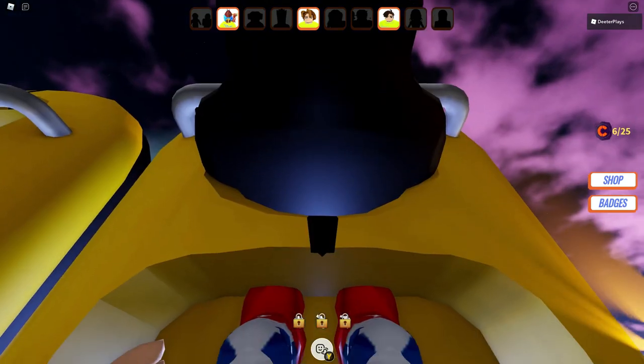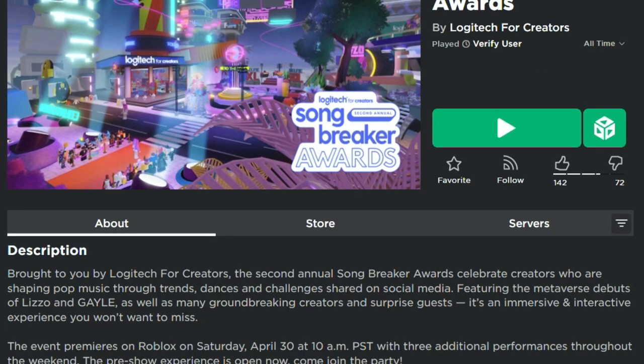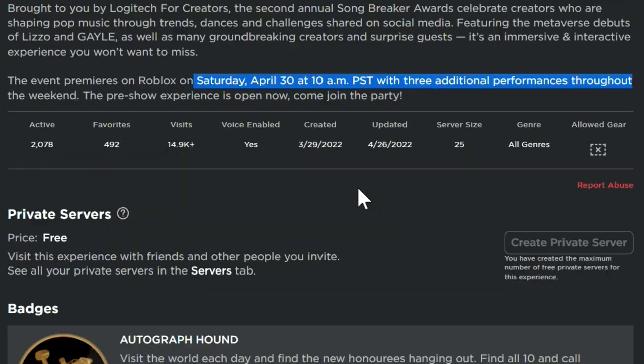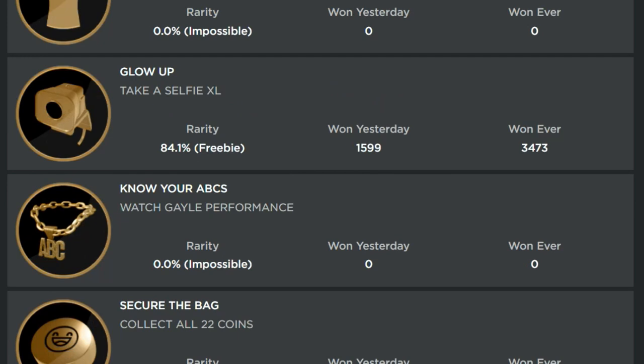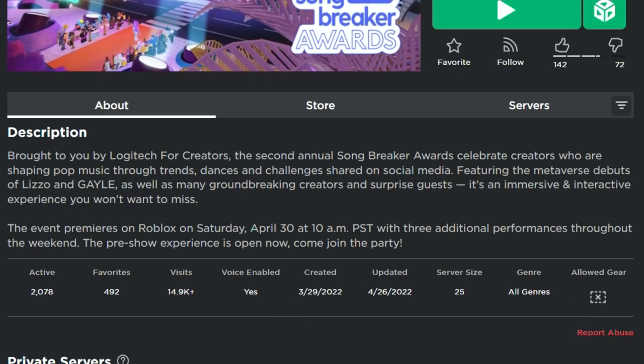Looking at the other badges from this event, it's brought to you by Logitech and features a metaverse debut of Lizzo and Gale, along with other groundbreaking creators. The event starts Saturday April 30th at 10 a.m. Pacific Standard Time with three additional performances throughout the weekend. To get the 'You're Special Special' shirt badge you have to watch the Lizzo performance, and the 'Know Your ABCs' badge requires watching the Gale performance.